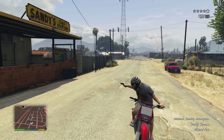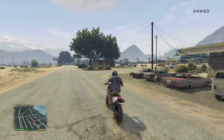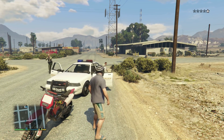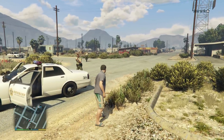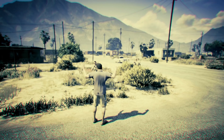Once you loaded up that save and switched over to Michael, you do need to get Michael arrested in order for this glitch to work. Once you're Michael, you want to go ahead and just get yourself one star by shooting. Don't shoot any cops and don't shoot too much, as you will end up getting two stars and then they'll just kill you. Make sure you have one star so they arrest you and not shoot you in the face.